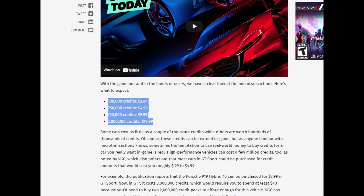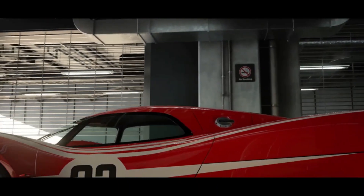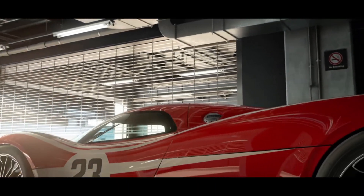The problem is that the cars are much more expensive in Gran Turismo 7 than they were in Gran Turismo Sport. Just to give you an idea, it took about 2 euros and 99 cents in the previous installment of Gran Turismo to get the Porsche 919 Hybrid 16, but if you want to get it in Gran Turismo 7, it is going to cost you 3 million credits.